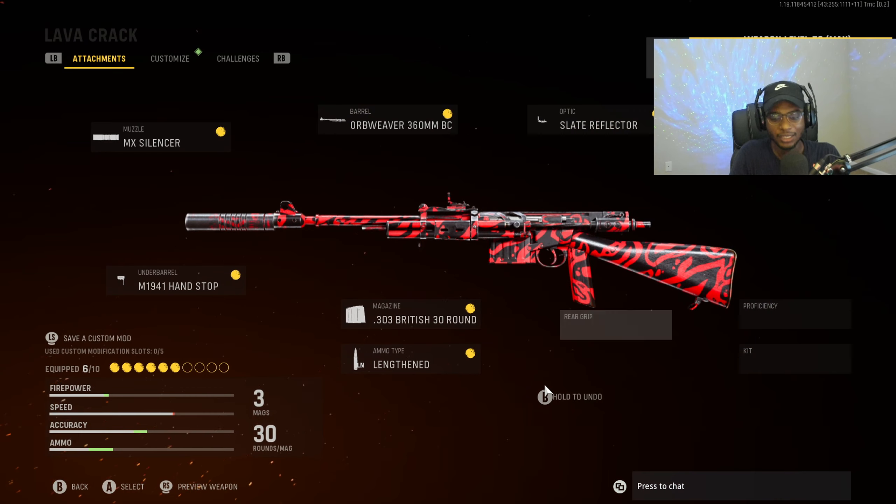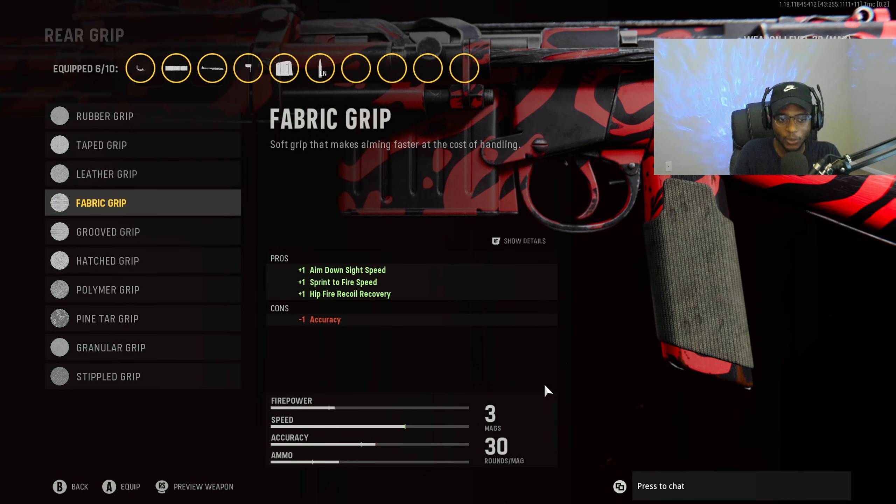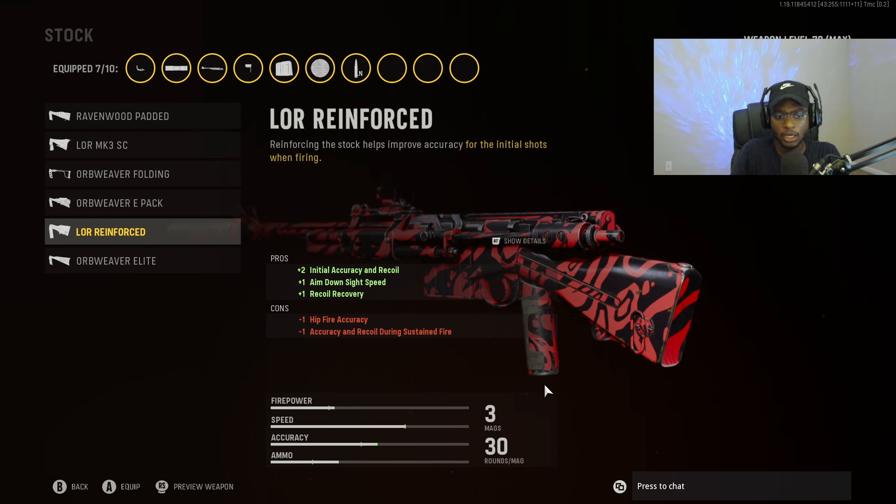For the optic, we are going to put on the slate reflector. The iron sights on the NZ-41 are actually not bad, but as an ease of use attachment, the slate reflector is what we want. For the rear grip, we're going to rock the fabric grip for increased aim down sight speed, sprint to fire speed, and hit fire recoil recovery. For the stock, we are going to rock the Llowmar Reinforced for initial aggression recoil, aim down sight speed, and recoil recovery — building off the strength of this weapon being deadly accurate within the first couple of shots.